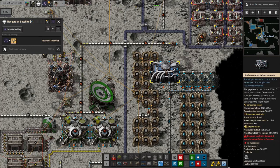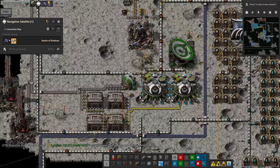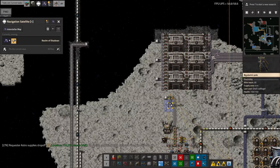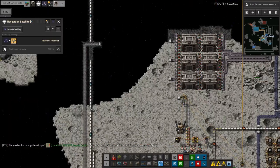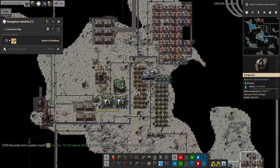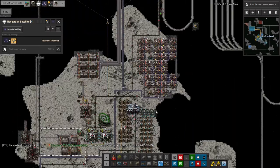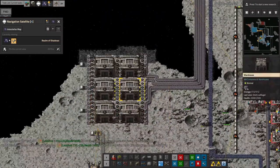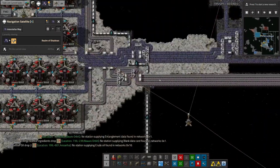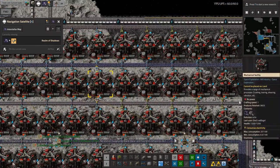Up until now it's been absolutely fine. We've not had any problems because we've got all these tanks here that hold the steam while the spaceship is elsewhere, and they power all of this stuff. What seems to have happened is a spaceship hasn't been here for quite a long time. So I think we've finally got through all of the steam and run out of power.